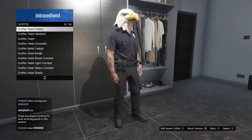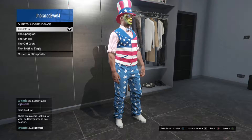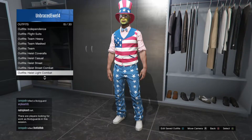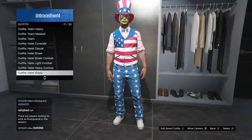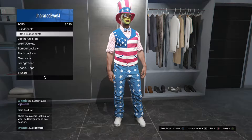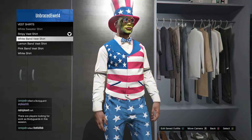If you haven't done this already, go to outfits and select the Independence outfits, then select the Stars outfit. After that, exit outfits. Now go to Tops and then go to Vest Shirts.